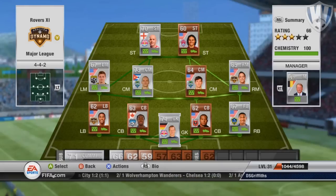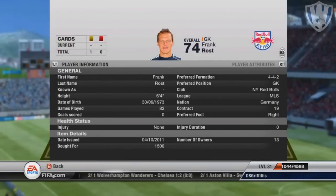Okay, let's start off. In goal we've got Ross. Not the best keeper in the world but he does kind of get the job done. 4-4-2 formation and he's also 1,500 coins which is pretty good.